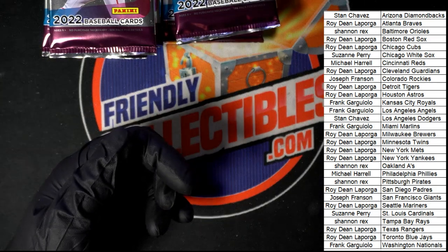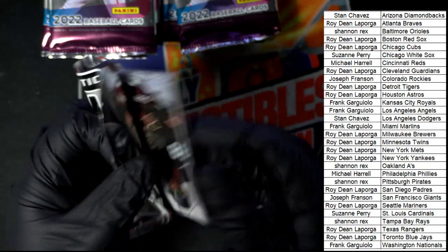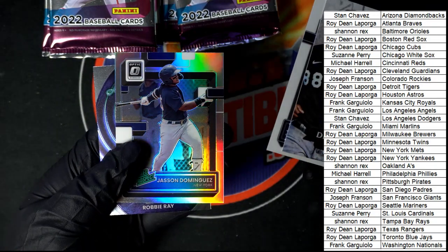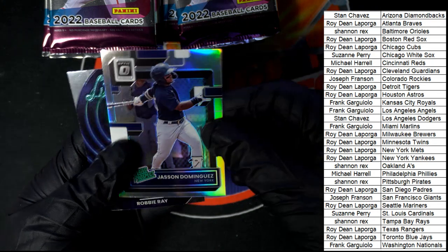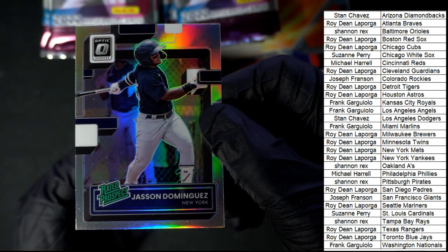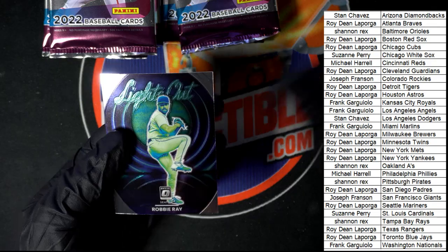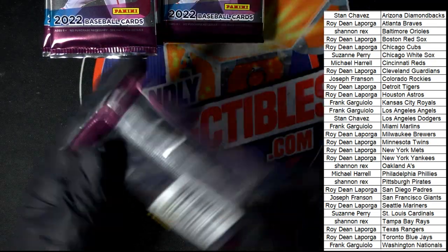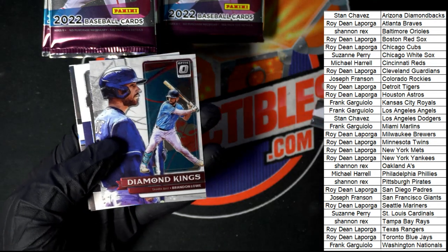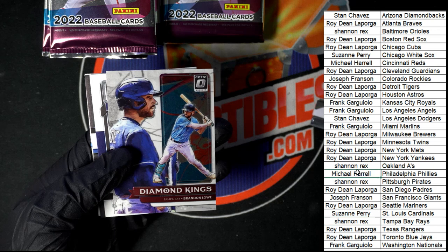Trey Turner. What else is going to pop out of here? Dominguez — a Prism Rated Rookie for the Yankees owner, Roy. Nice. Dominguez. That's awesome, man. Very nice. Hit number one has come out of here already and it was a Phillies autograph.